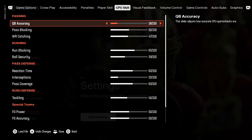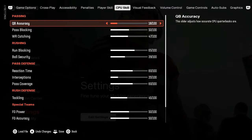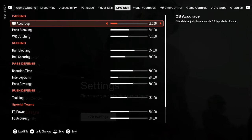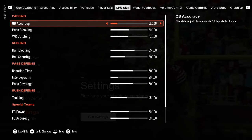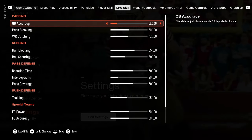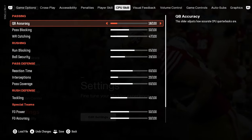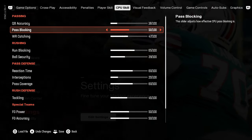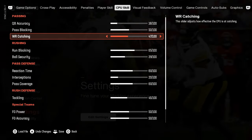QB accuracy is all the way down to 18, and I'm still getting quarterbacks with 70 to 80 percent completions depending on the game. There are other games where you'll get 45 or 50 completion percentage, so towards the end of the season it may even out. This is what I've settled on and I'm happy with it. Wide receiver catching is down to 47, which allows receivers to not catch everything thrown their way but also not drop passes they should catch.